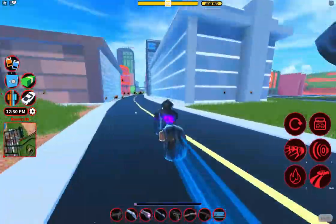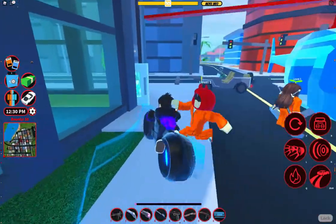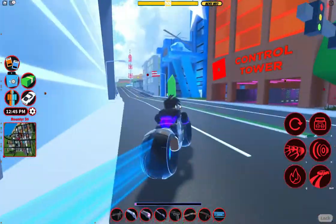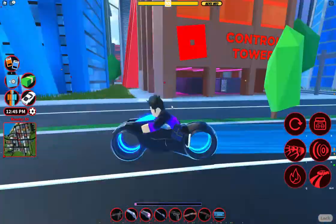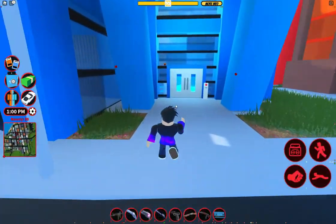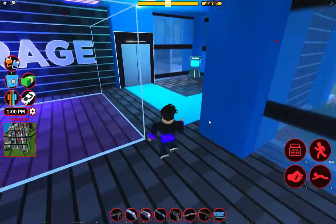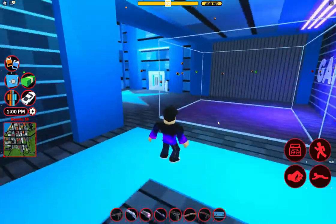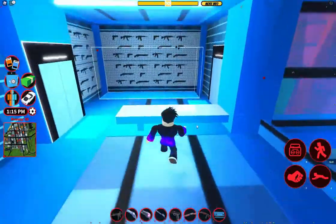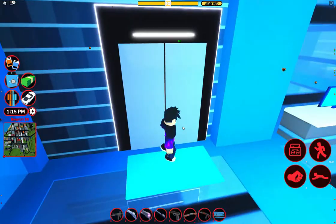Moving on to the police HQ headquarters. In the recent update they've been spoiling the cops - well, just one thing. Here is the new police headquarters. When you come in, you spawn up here, and you get your own gun shop, which is pretty cool because you don't have to go all the way to the gun store.